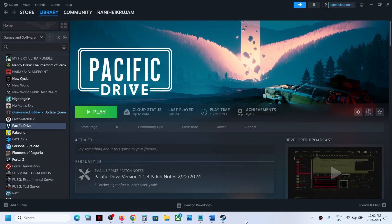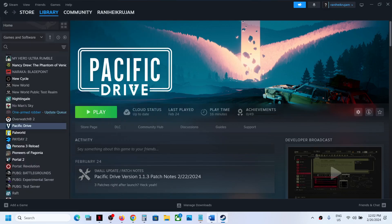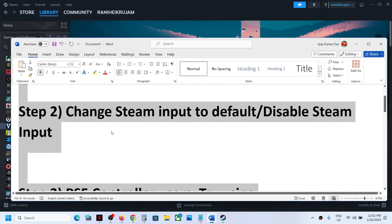Hello guys, welcome to my channel. Today in this video I'm going to show you how to fix when the controller is not working with Pacific Drive game on a Windows computer. The first step is to simply restart your computer, then launch the game and check. If you're still facing the problem, move to the next step.